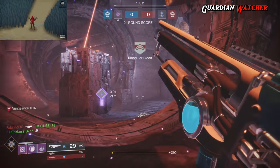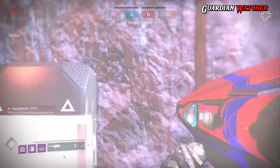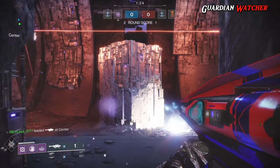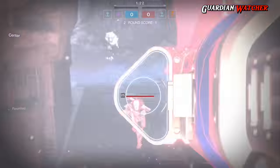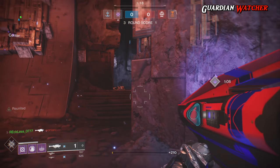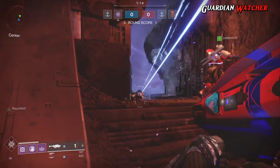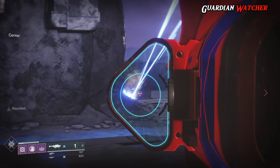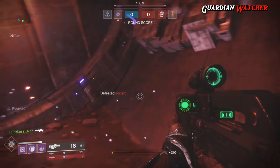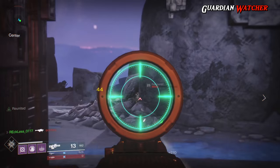We'll start with the kinetic weapons. The majority of the kinetic weapons that I ran into were, of course, the infamous Mita Multi-Tool, Nameless Midnight, the Origin Story, Antelope D, Atalanta D, and — to my surprise — the Time Warp Spire, which is the newer Iron Banner Pulse Rifle. The Origin Story and the Time Warp Spire definitely caught me off guard tremendously. I kept running into both of them and it kind of threw me off my game. All of the other kinetic weapons that are meta were just a given.